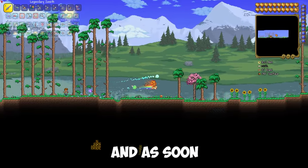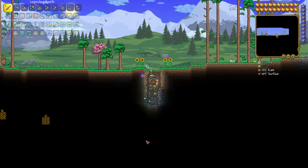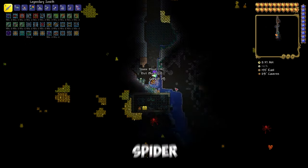Once you have appeared, go to the right. As soon as you see the first sunflowers, go under them and start digging. And there you are in the Spider Cave.